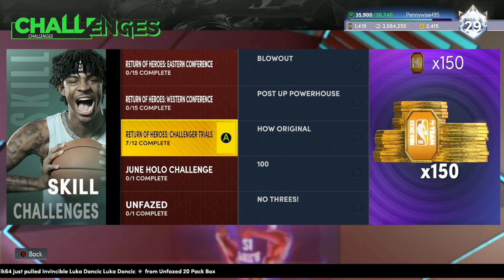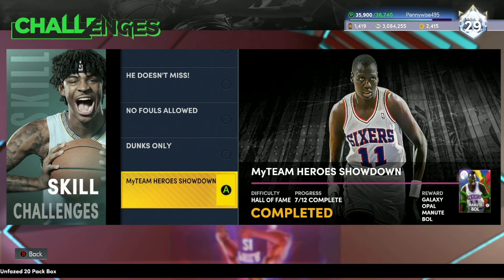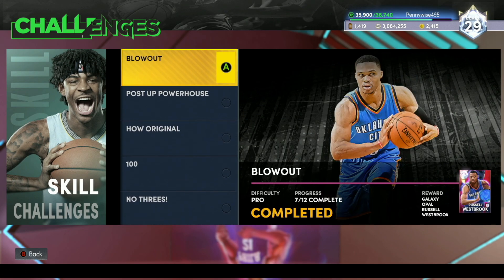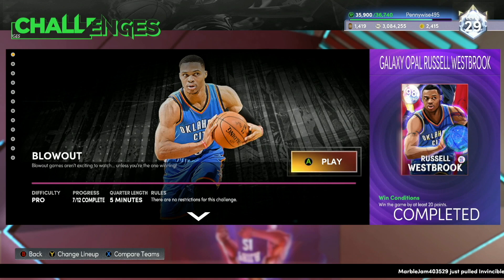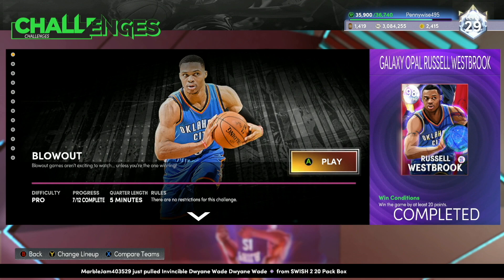In this video, I'm going to be showing you guys how to complete every single challenge for the Invincible Dwell and B card, showing you guys how to complete all of these challenges as fast and as easy as possible. I will leave timestamps in the description down below. The first one is going to be called Blowout, and it is going to be for the Galaxy Opal Russell Westbrook.